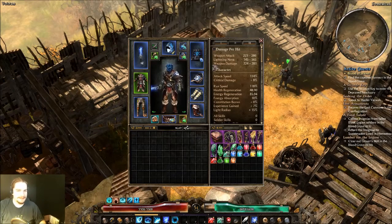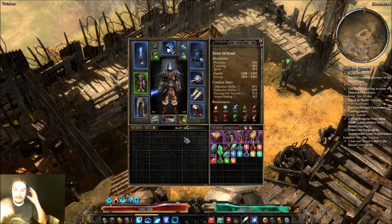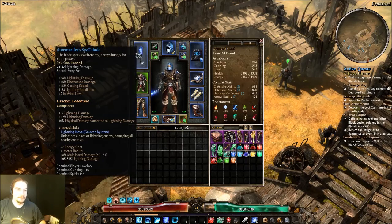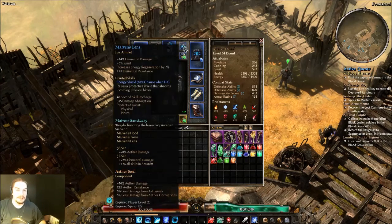Hey everyone, welcome back to the playthrough. In this video we're going to be going into the back half of the Act 3 areas to collect a whole bunch of quests all at once. I have done a little gear swapping since last time. I went and grabbed one of my Stormcaller spellblades for its plus 2 to Wind Devil, various lightning and electrocute stuff, and then I decided to run and grab the three Maivin set pieces.